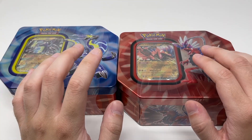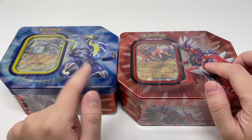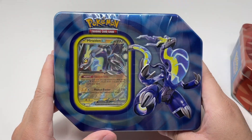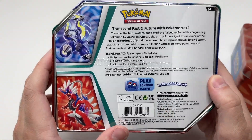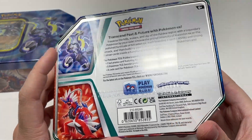Today we have some of the Prodea Legends tins. These ones here are featuring Coridon and Miridon. So this is our Coridon tin and this is our Miridon tin. They both come with five booster packs, a code card, and our foil promo. And the Miridon comes with the same thing.